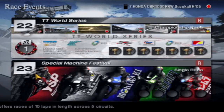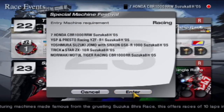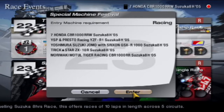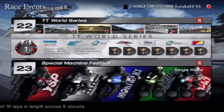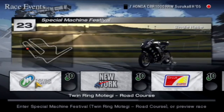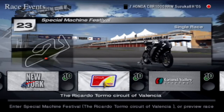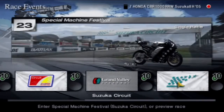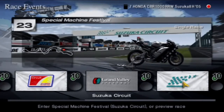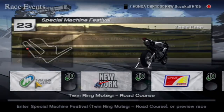So we're going to go in order. Based on the fact that there are five events, we're going to use five bikes. We're going to start out with the 700 CB1000RRW Suzuka 8 Hours — I think these are all Suzuka 8 Hours. This episode is going to be Twin Ring and New York, next episode is Circuit of Valencia and Grand Valley, and the final episode is just Suzuka. Let's start with Twin Ring then.